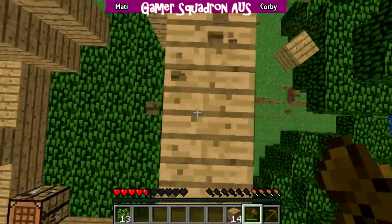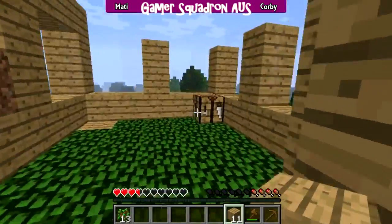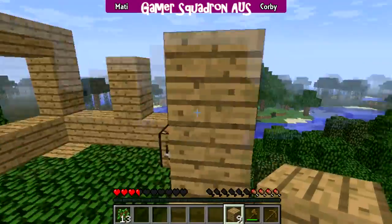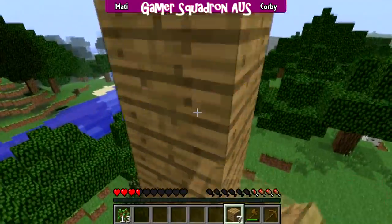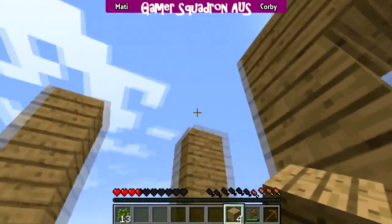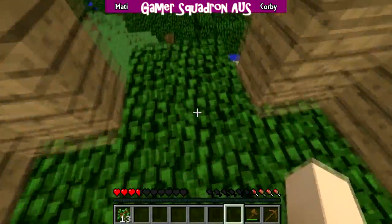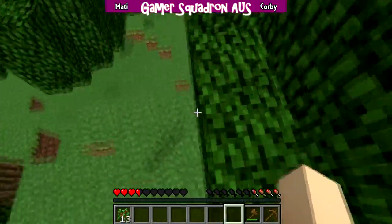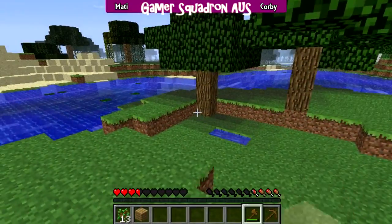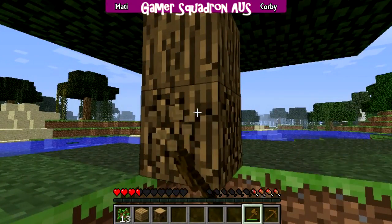14 iron and 20 coal. We need a furnace. Oh yeah. I feel terrible because this house looks so bad. I'll grab some cobble. Nice big room for windows. Yeah, it is. Cobble, cobble, cobble, cobble, cobble. 17. I'll just kill some more pigs — there's so many pigs over here.